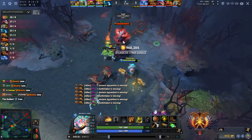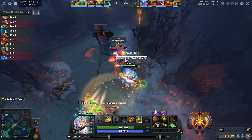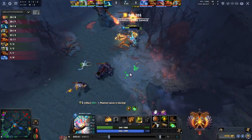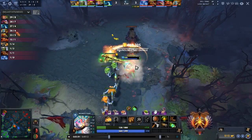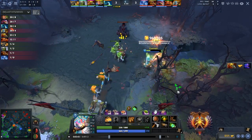Buying these three Tangos ends up being really effective because the shrine is not being used and can be saved for later. But also notice how he has to commit really hard just to get those four stacks up on Legion Commander — in comparison to the Radiant King last game, Legion makes Monkey King work really hard for his charges.